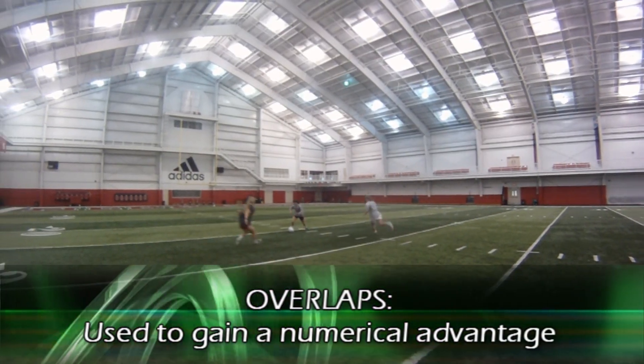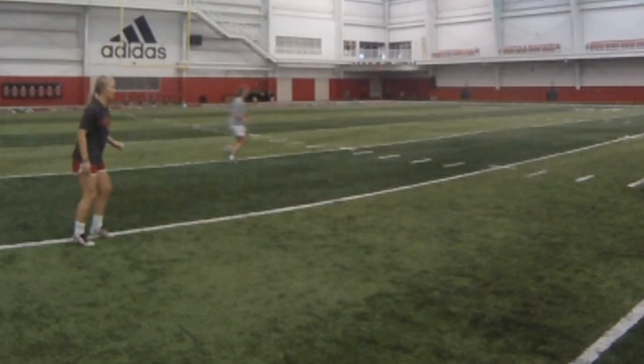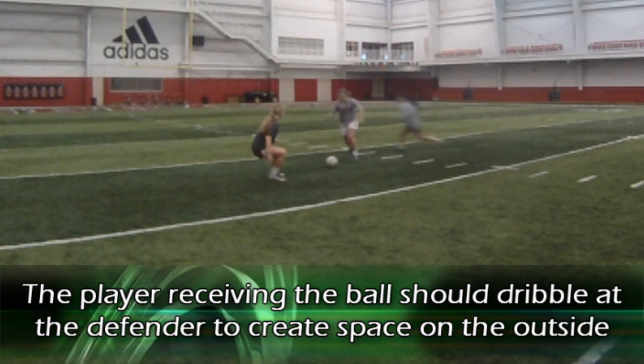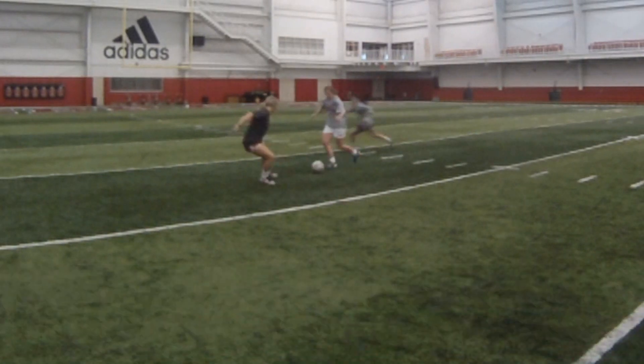Overlaps are used to gain a numerical advantage over the opposition, often in wide areas. The player receiving the ball should be turned to face the defender and should dribble at an angle to open up space on the outside.